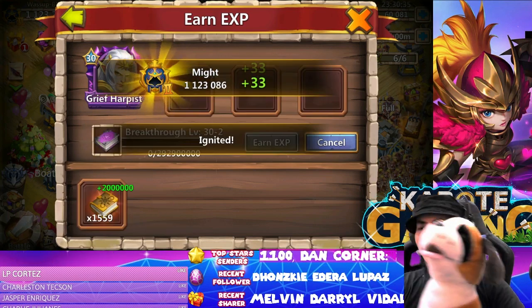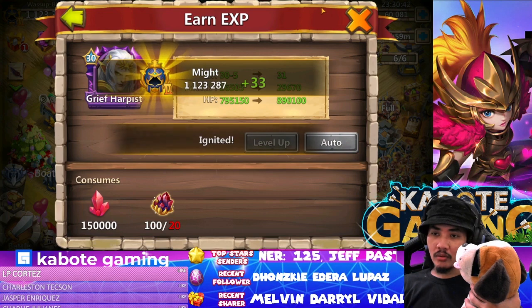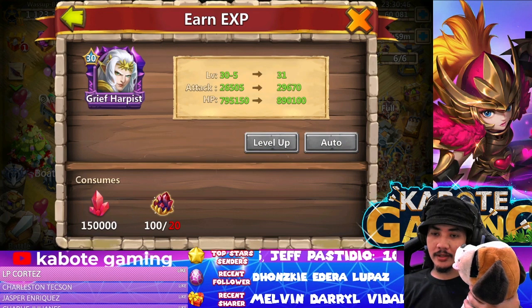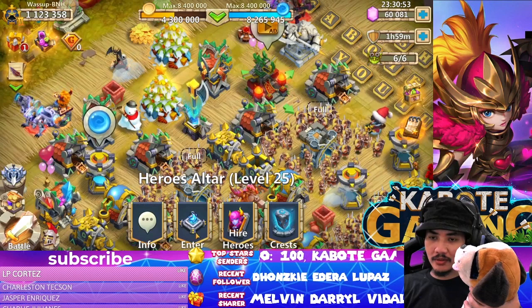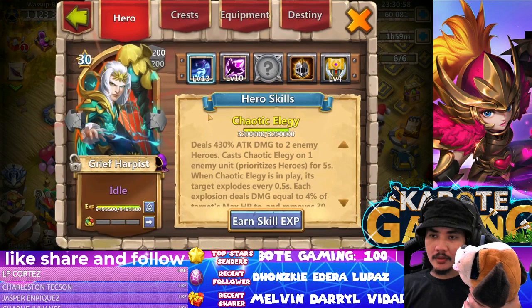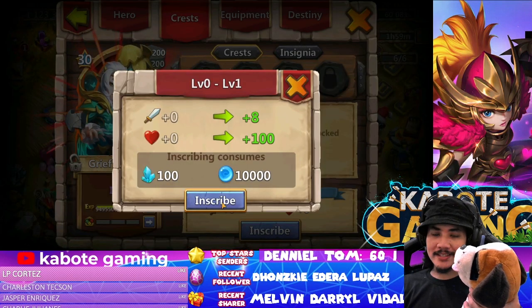We're done leveling up! Here we are. Looking good. Now let's check if the crest is already activated — he's looking so angry. We still need to inscribe, so I'll cut this part, see you guys in a bit.